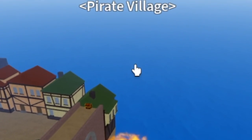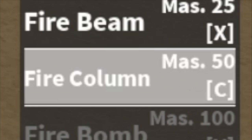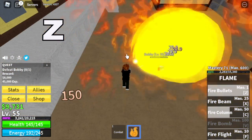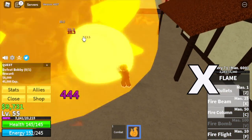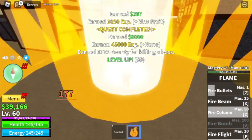Next area is the Pirate Village. We're gonna skip the first two mobs and go straight to Bobby. By the way, we've unlocked the Fire Column. Combining it with the Z and the X skill, everything will be fast. We're gonna do server hop here until you reach level 75.